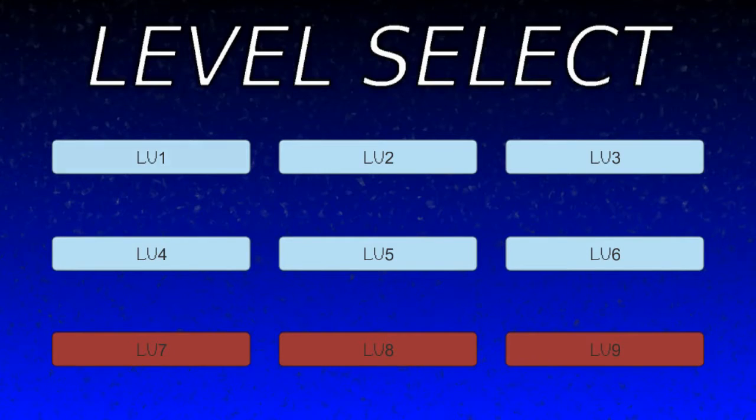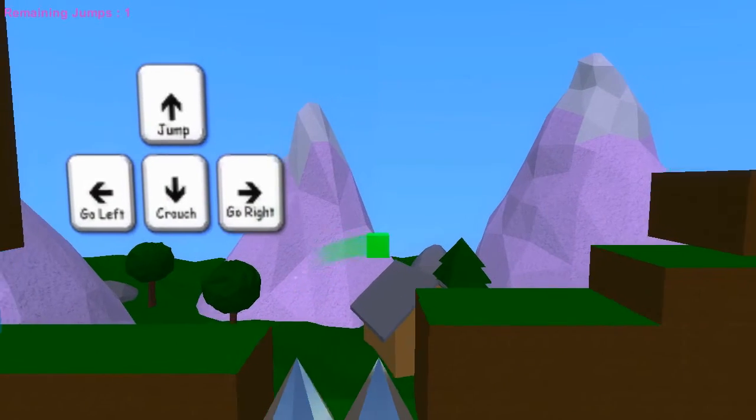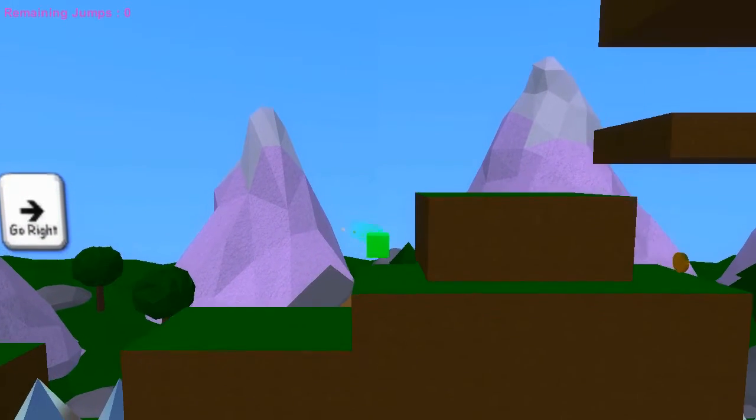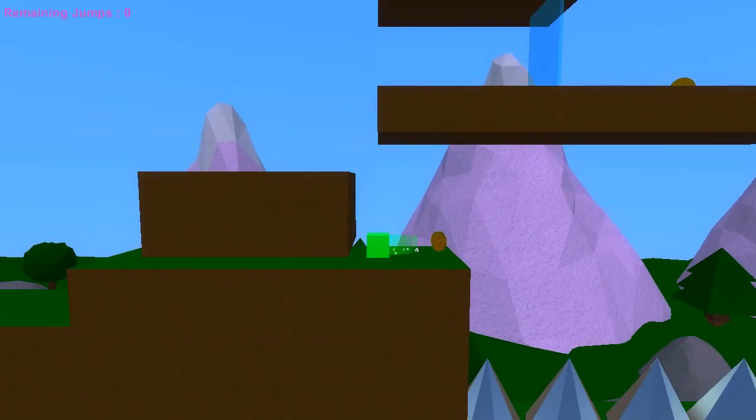Playing Multi-Jumper 2 — press escape at any time to return to the menu. Alright, level one. We played Multi-Jumper 1 in our last video. So you collect these coins and they give you a limited number of jumps. I'm out of jumps. Yeah, definitely had to crunch that.